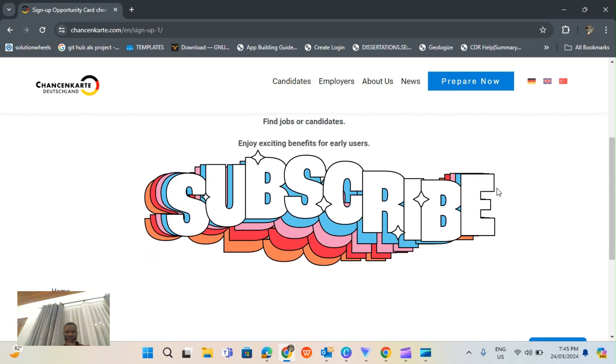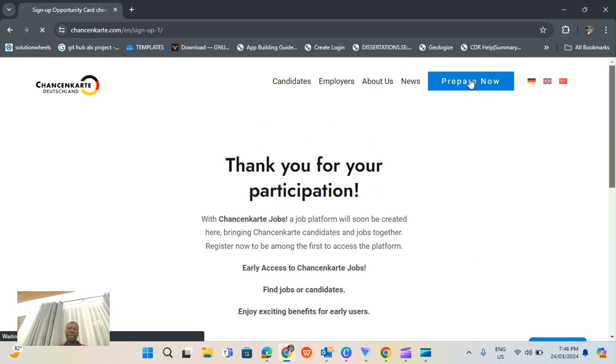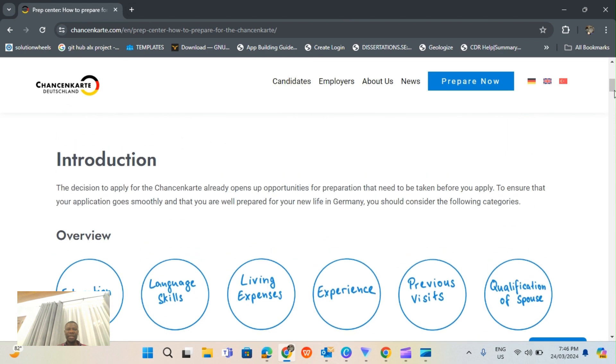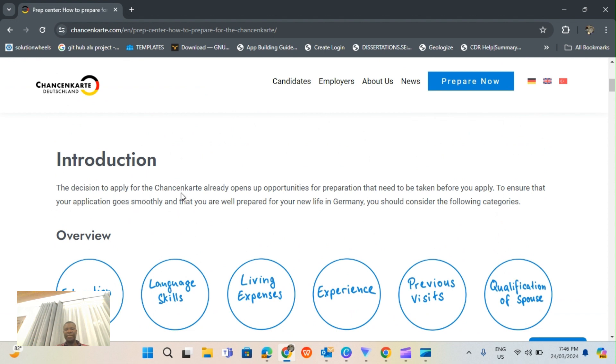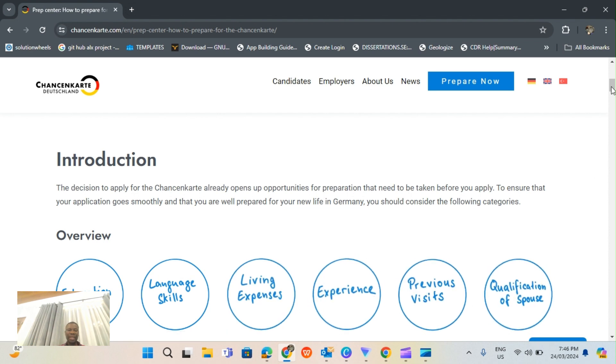The person has successfully subscribed. You just have to go to your email and confirm. You may also want to prepare now ahead of time - you may want to get an English test or a German language test. The decision to apply for the Chance Card already opens an opportunity for preparation. You should consider the following categories: education, language skills, living expenses, experience, private visits, and qualification of spouse.